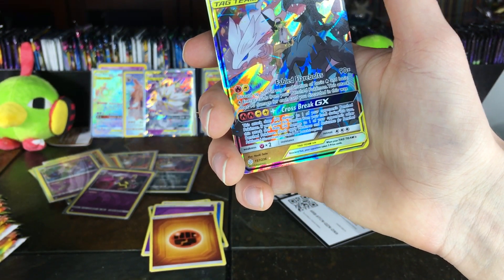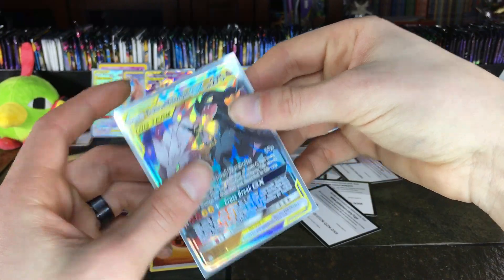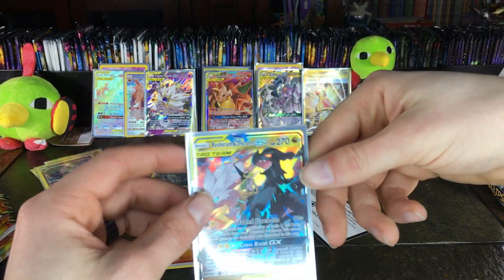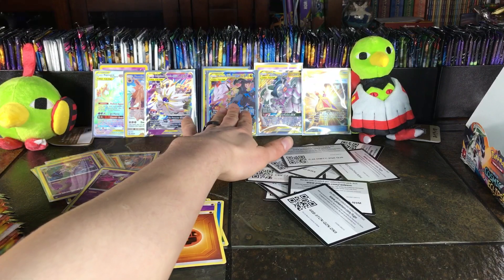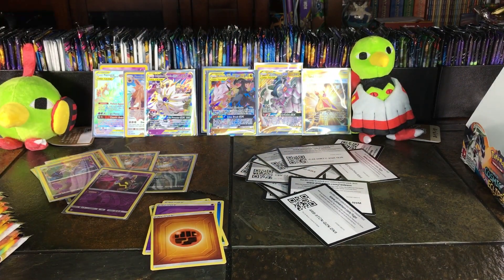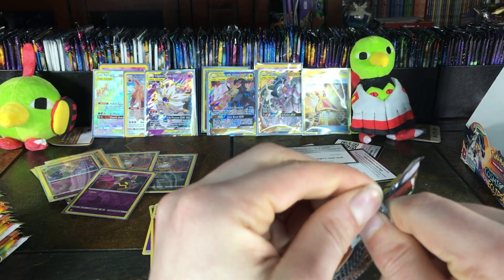You've got to be kidding me — this is the best booster box of all time! We have got all the legendary chase cards! You can see it here — Solgaleo and Lunala, Reshiram and Zekrom, and Arceus, Dialga and Palkia! That is absolutely amazing, I can't believe it.